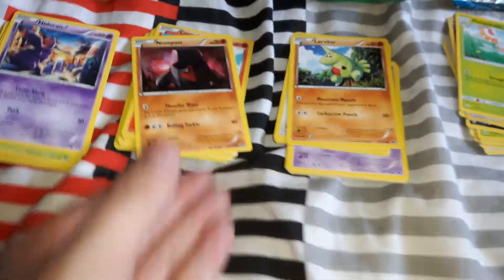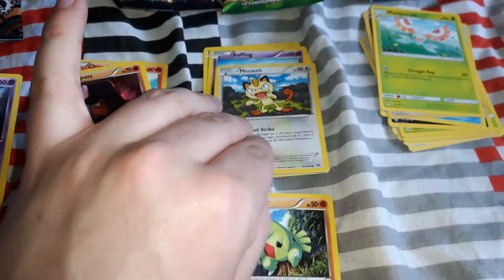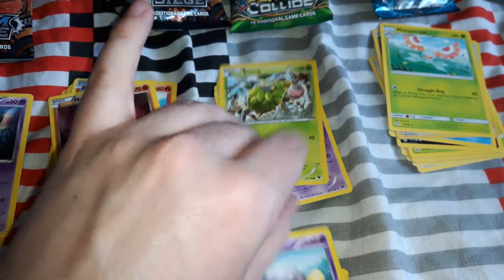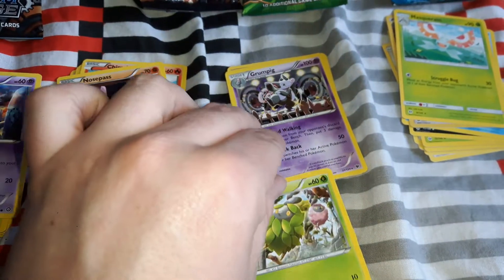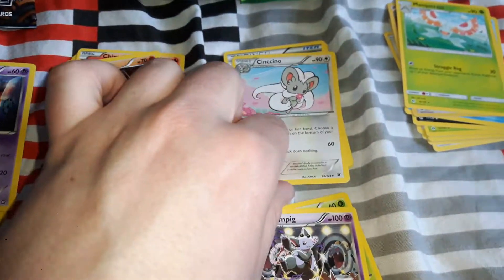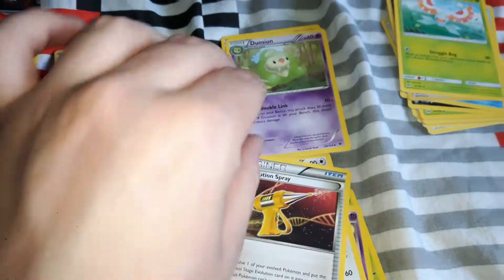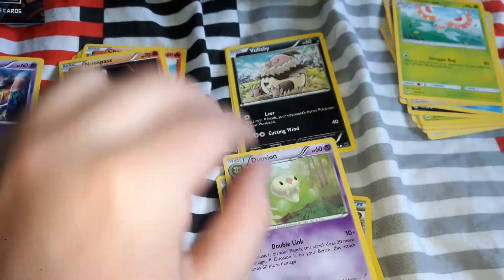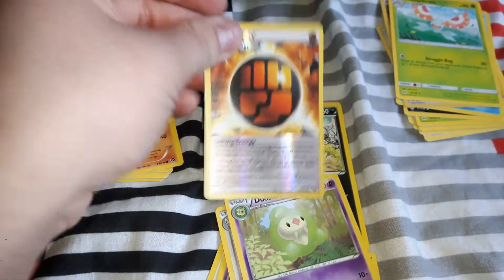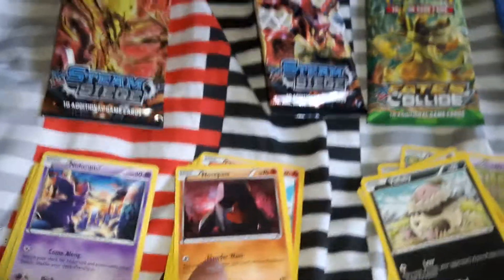Now starting these packs. First one: Larvitar, Meowth, Koffing, Burmy, Grumpig, Cinccino, Devolution Spray, Dusknoir, and Wailmer. Plus Energy — and a reverse holo. And we got a Volcanion!